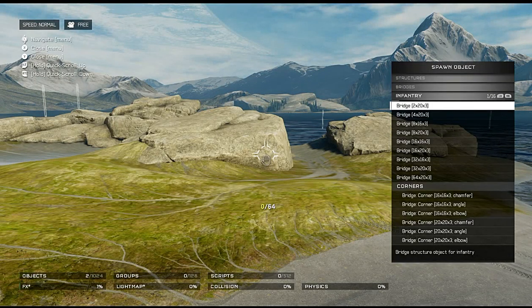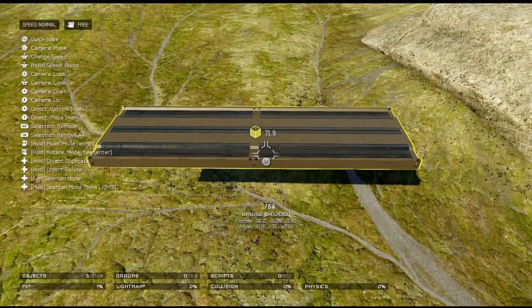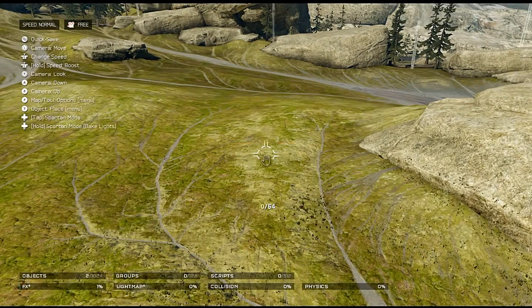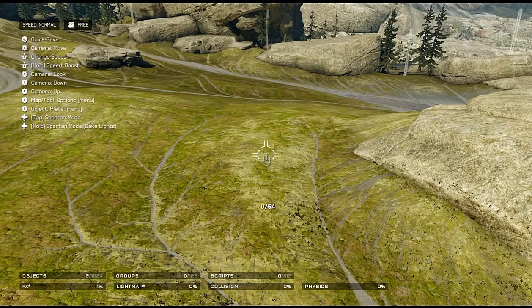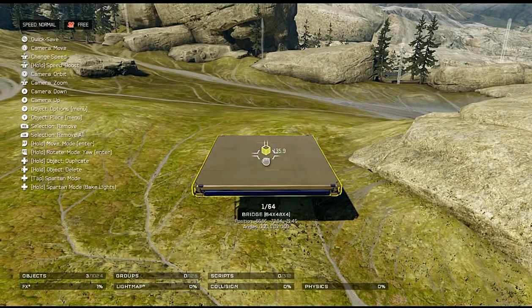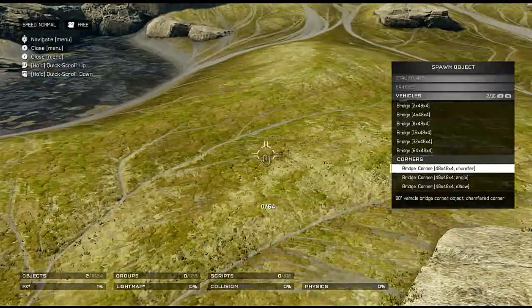Bridges for infantry — let's plop that down. It's a nice bridge; the other side looks pretty nice too. We've got bridge corners — a chamfer, an angle — glad we got an angle piece like that — and an elbow which is very cool. For vehicle bridges: I am not disappointed at all, that looks really good. Glad we have infantry bridges and vehicle bridges and corner pieces for both.